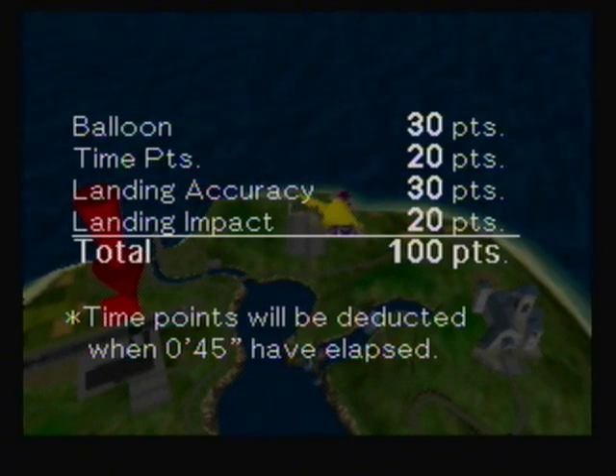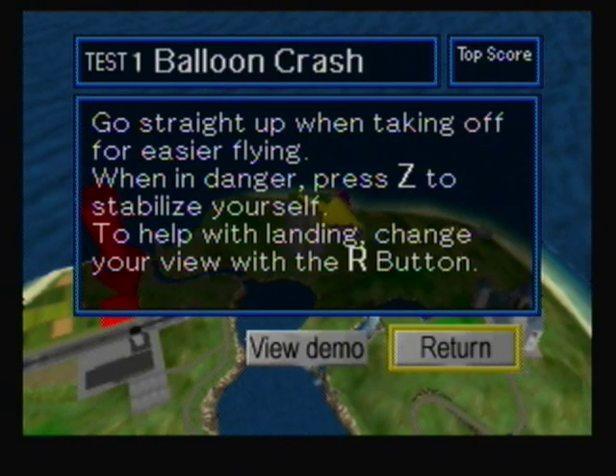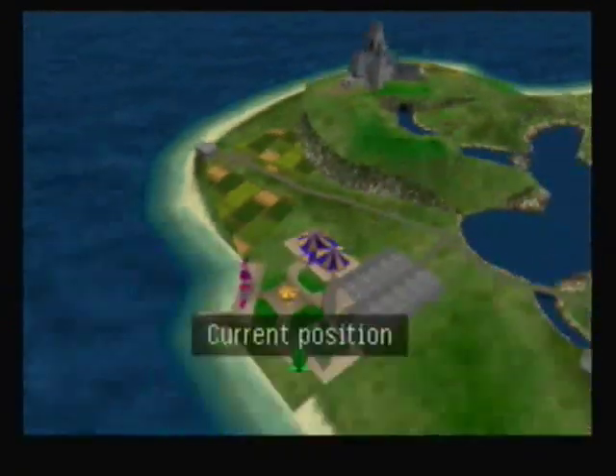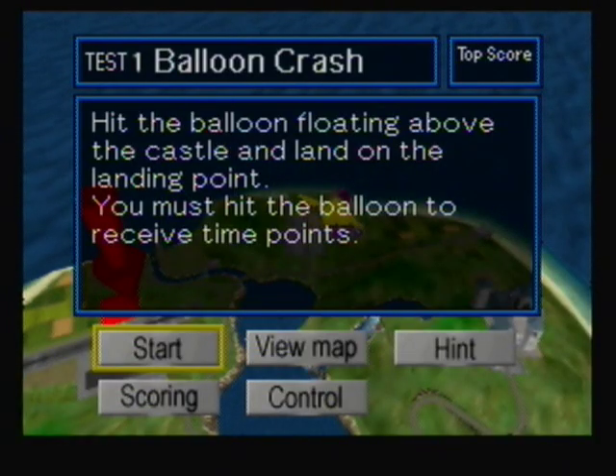Here are the points you can get for this mission. They've added time points — as long as you meet the time restriction shown at the bottom of the screen you should get it perfect. If you go a little over the time goal, you'll start losing points. As usual, there's also landing accuracy and impact scores. For the Rocket Belt landing, it's really easy, although I find getting full landing impact points kind of random. It never really seems to work for me 100% of the time and I never really understand why, but I'll get into that in a bit.